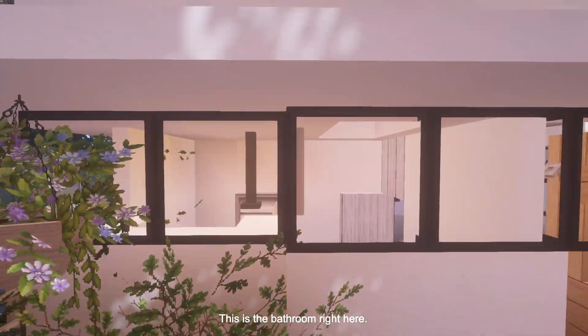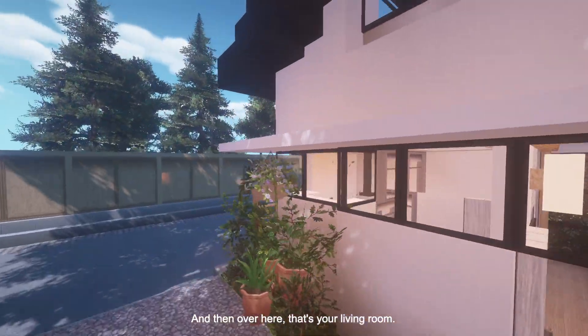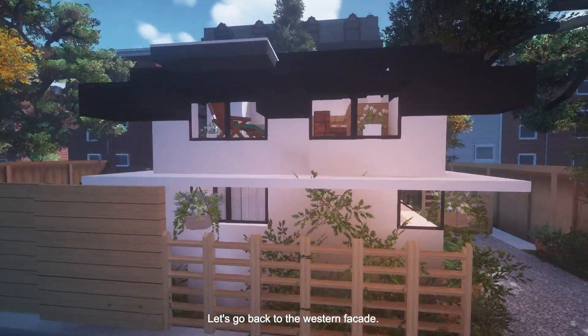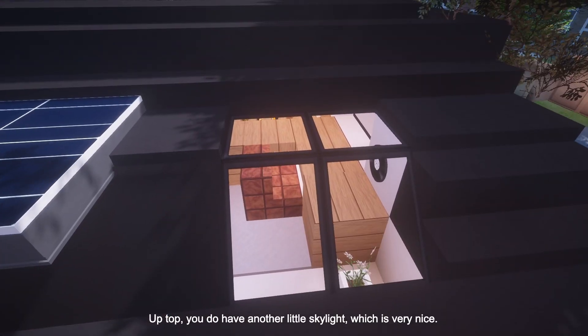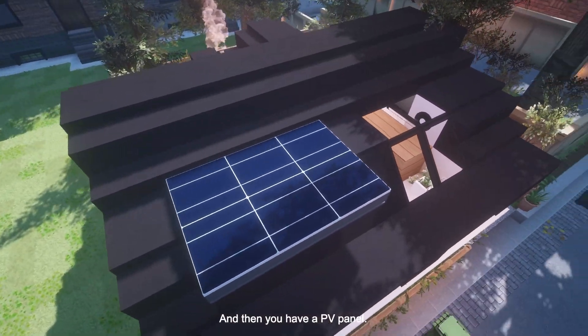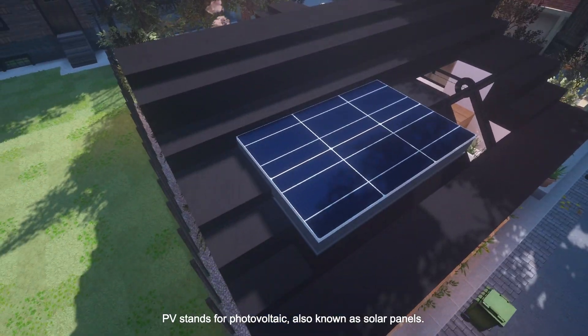This is the bathroom right here, and then you have a wall. This is your front entrance. And over there is your living room. Let's go back to the western facade. Up top you do have another little skylight, which is very nice. And then you have a PV panel. PV stands for photovoltaic, also known as solar panels.